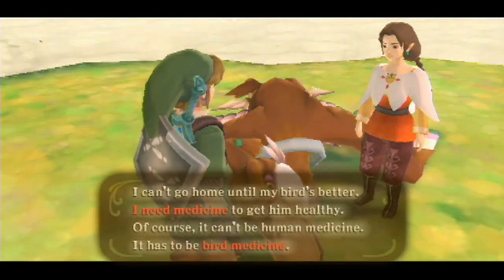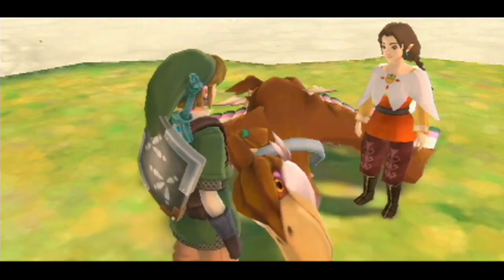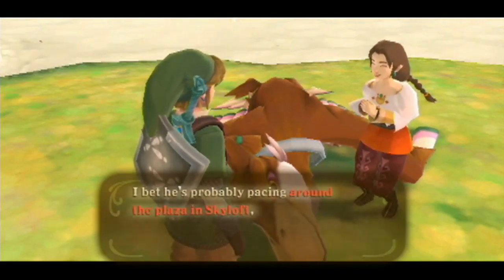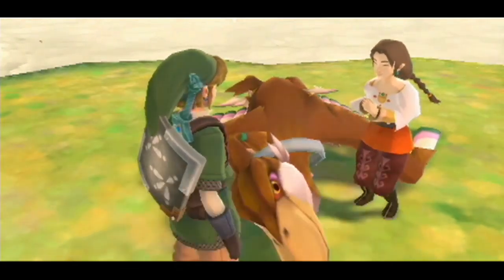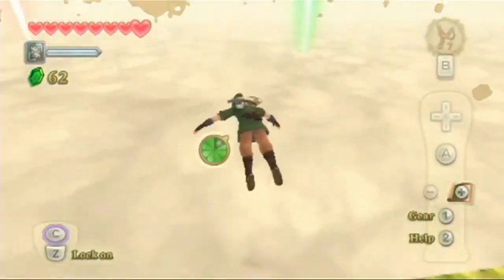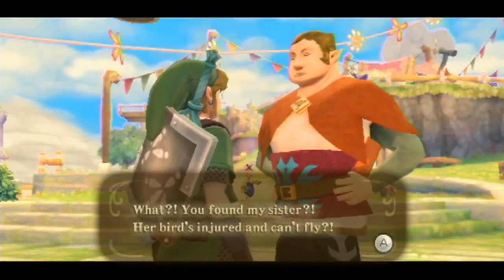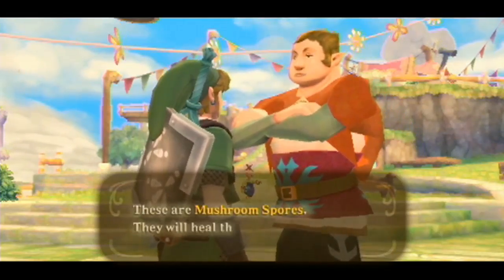Well, if it isn't Link — so glad you're here. Her bird got injured so she managed to make a crash landing there, and now they can't get home until the bird is better. She needs medicine, but it can't be human medicine. I'll go get the mushroom spores. We actually talked about that in bio class — about these two guys who independently made a polio vaccine. Anyway, I'm going to go talk to the brother.